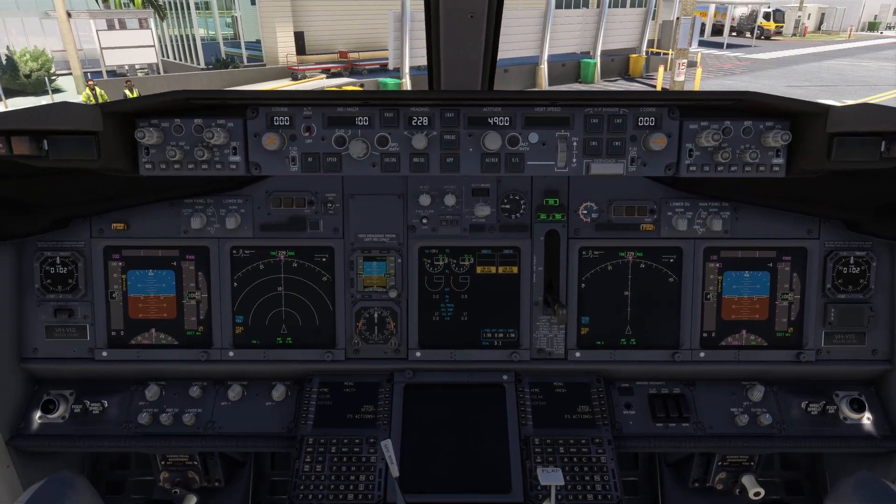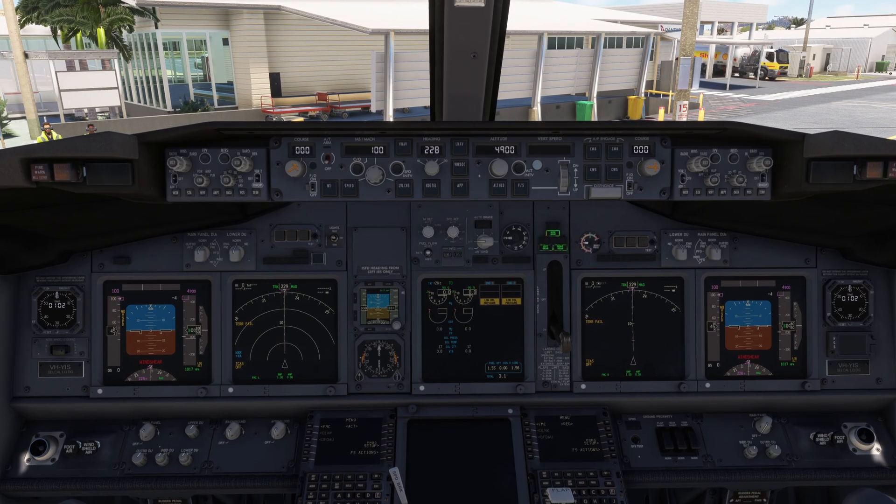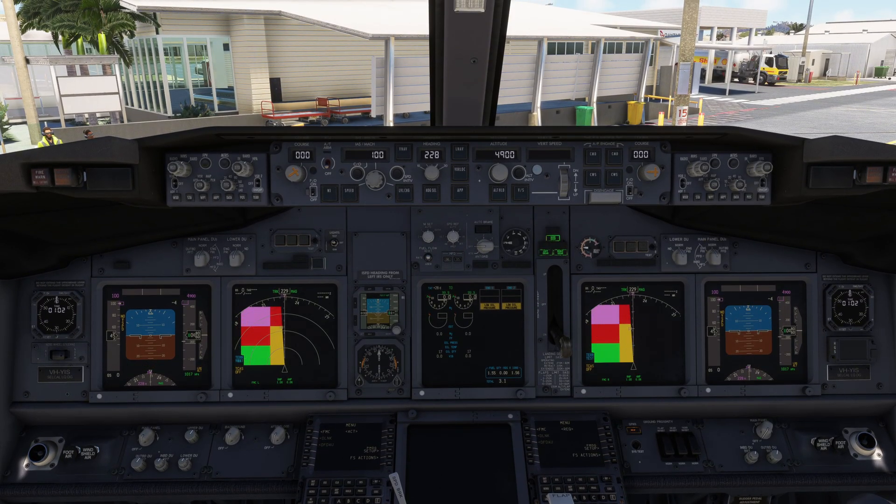Glideslope. Windshear, windshear, windshear. Terrain, terrain. Pull up. Airspeed. Sink rate, pull up. Terrain, pull up. Don't sink, don't sink. Too low terrain. Too low gear. Too low flaps. Too low terrain. Glideslope. Bank angle, bank angle. Approaching minimums. Minimums. 2,500. 1,000. 500. 50. 30. 20. 10. Windshear, windshear, windshear. Too low terrain. Caution terrain. Terrain, terrain. Pull up.